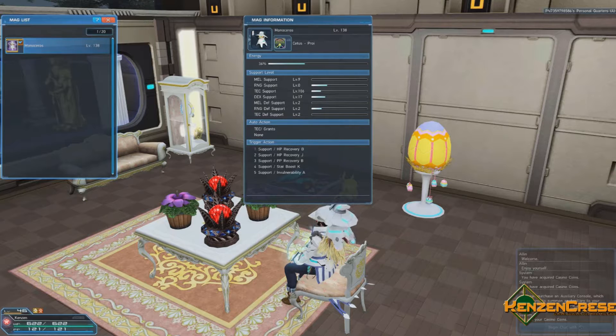The good thing to know when feeding your mag — the general rule I go off of — is to feed it weapons based off of what class you are. So if you're a technique class, feed it force weapons, tecker weapons, or summoner weapons. If you're a ranged class, feed it guns or bows. And if you're a melee class, feed it swords, partisans, wired lances, knuckles, that kind of stuff.